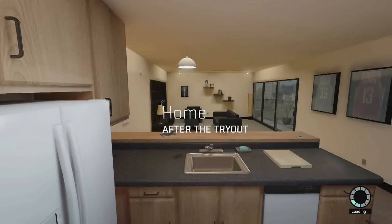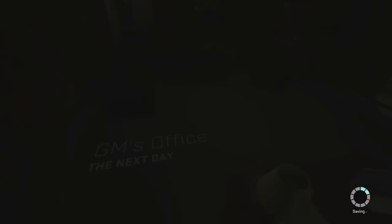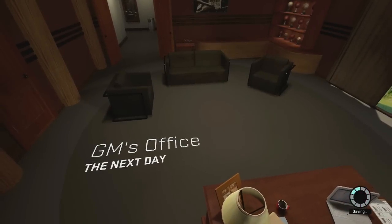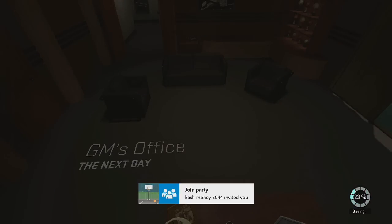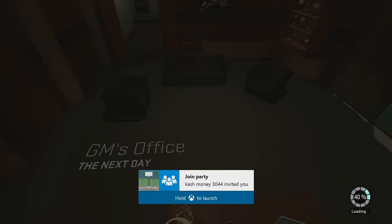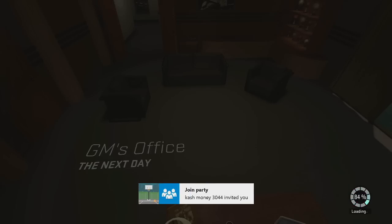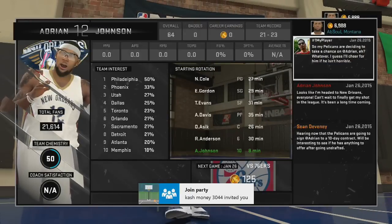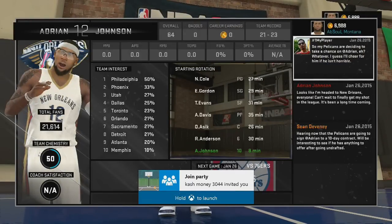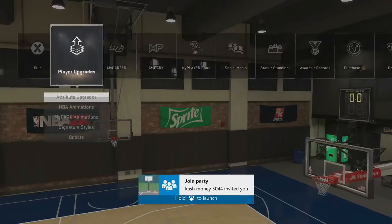Spam the skip button. 'Pelicans have offered you a 10-day deal.' Skip the GM cutscene too. Since I made it, I'm on the Pelicans. Remember what team you tried out for and made — you have to remember that. I'm on the Pelicans. Back out from there.